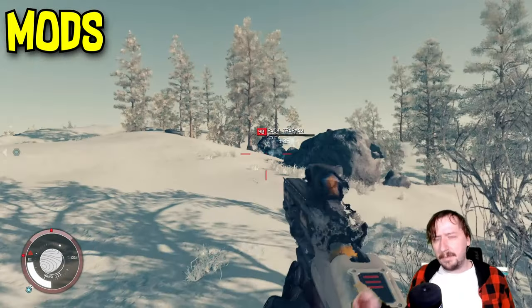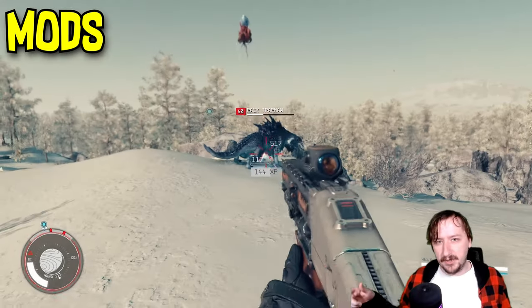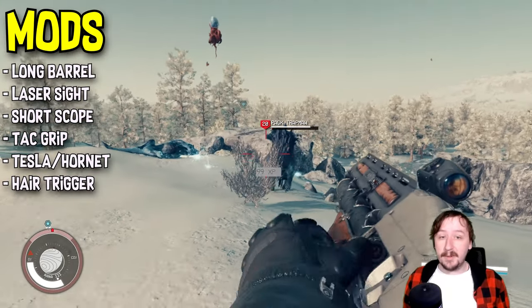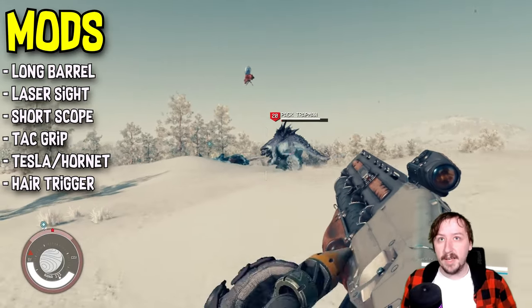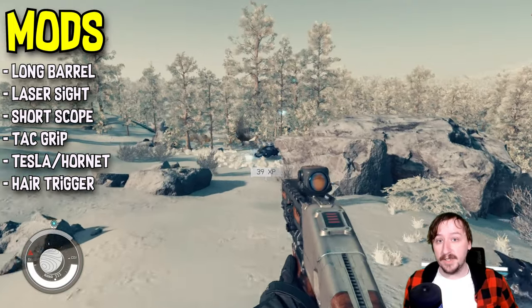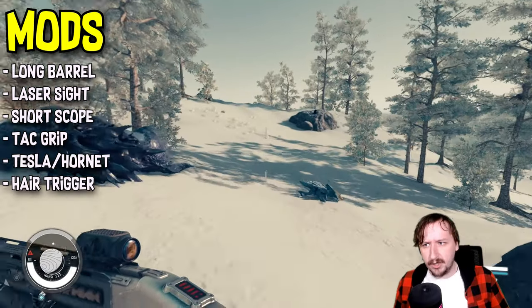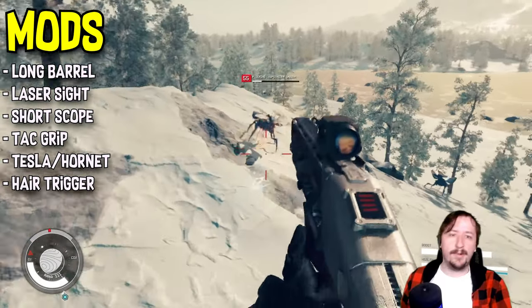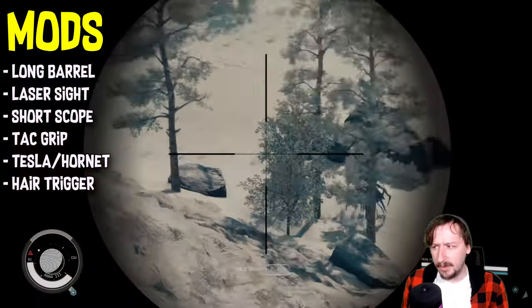For mods, starting with the barrel — interestingly this also increases the ammo capacity because it affects the tube underneath. I'd recommend the long barrel, which gives you better accuracy, better recoil control, better range, and two additional shots, going from four to six rounds. Those two extra grenades help quite a bit and make it less clunky mid-combat.